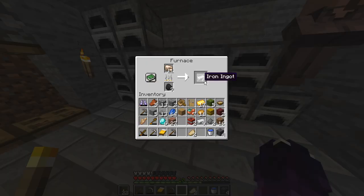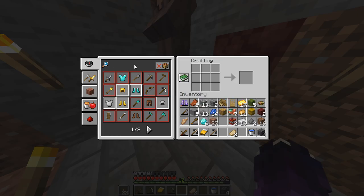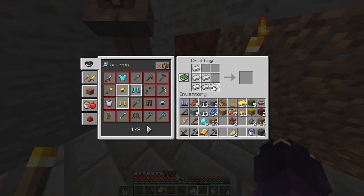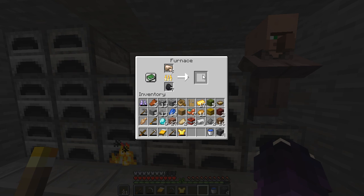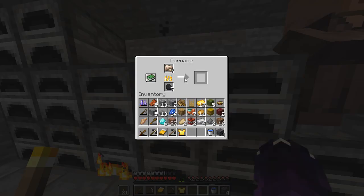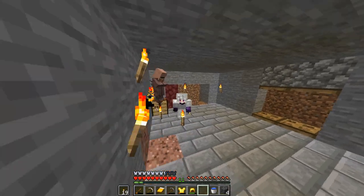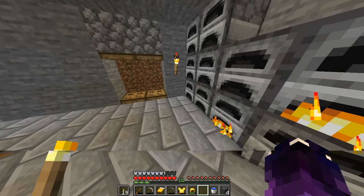Now we are going to craft the armor and we are going to craft the gold armor. We have to put the chest here and put it on the chest. The boot is already on the village. Now we have full iron armor, so we can get a little bit of iron tools, so we can get a little wood.